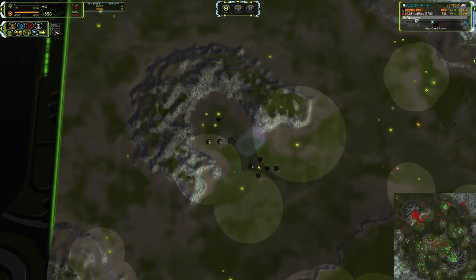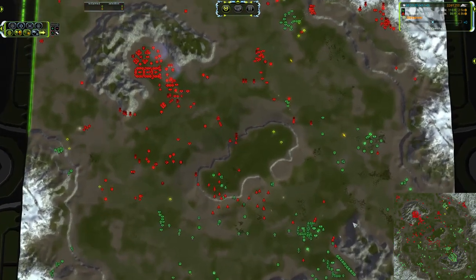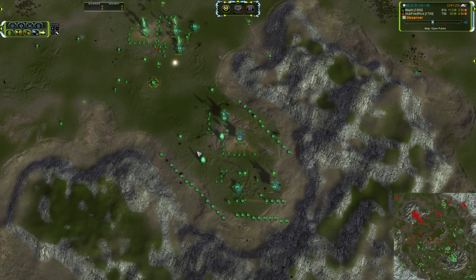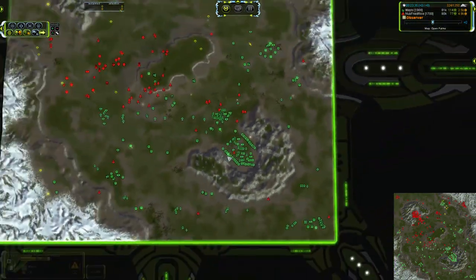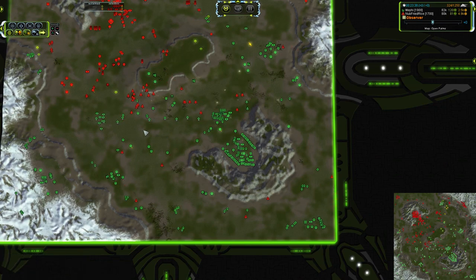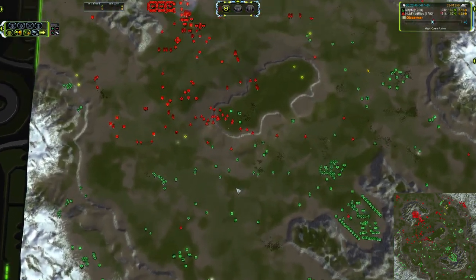Noob Fried Rice mass stalled slightly, and Mephi as usual having that good eco balance — I've got to compliment Mephi on that again. That is just an amazing job getting all of this well balanced consistently through the game, other than when he had his power destroyed, which I think we can forgive him for — because when your power gets shot out, it's not exactly something that you can do something about.